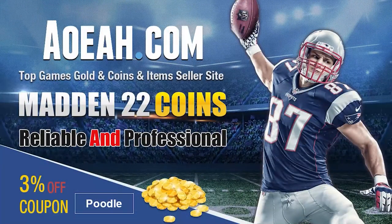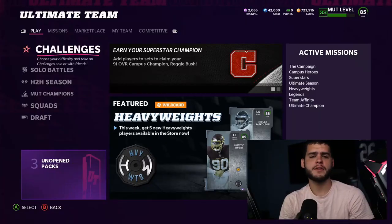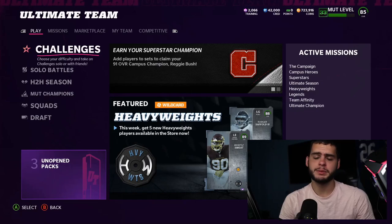If you're looking for the absolute cheapest coins right now in Madden 22, head over to aoeah.com and use code poodle at checkout. What's going on everybody, it's Poodle back with another Madden Ultimate Team video.